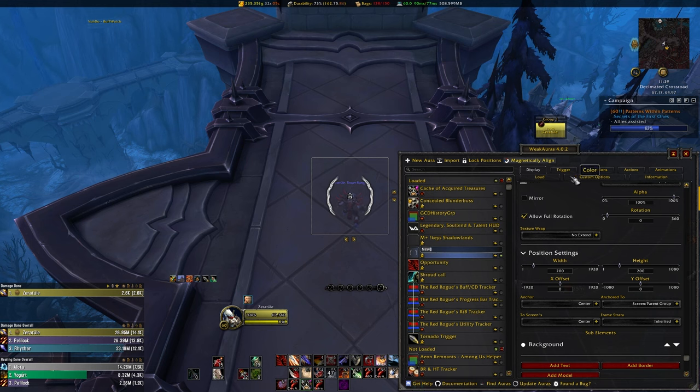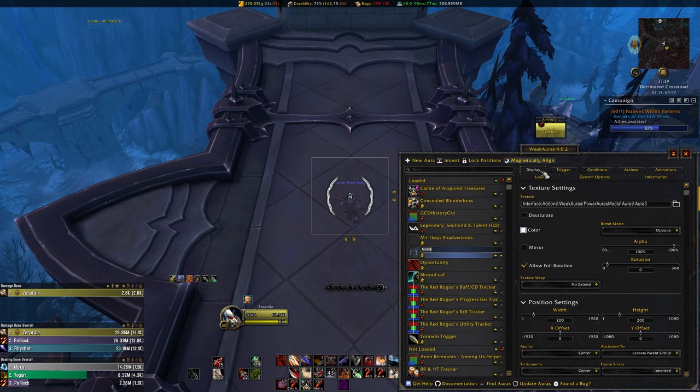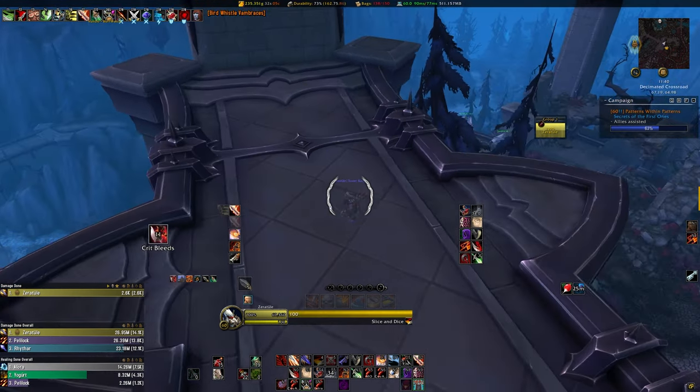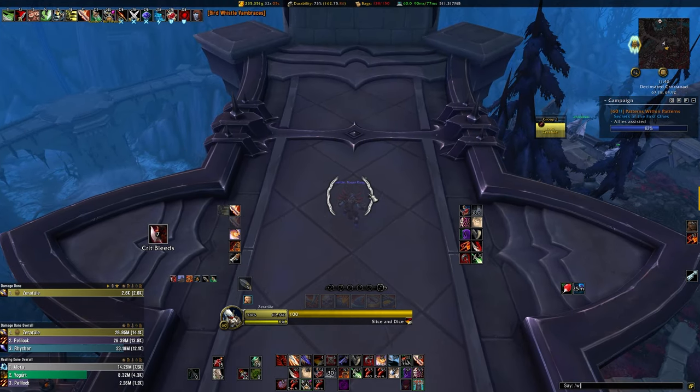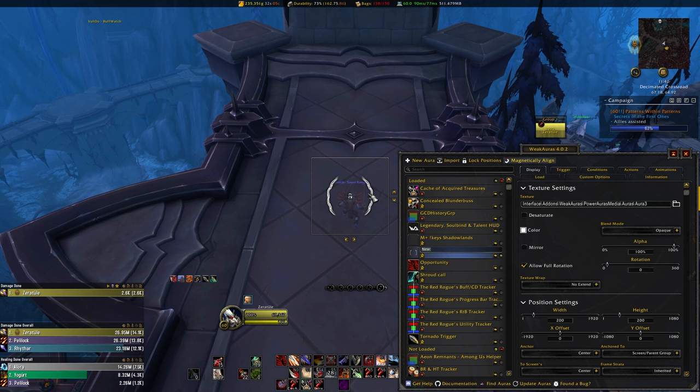There are a bunch of tabs near the top of the weak aura's main UI, and you'll need to click on Display. The first line of text is the texture, which is currently just set to aura 3, which is just a class proc effect that the thing pulled up. If you were to close out of the weak aura now, you would just have this dumb looking JPEG stuck on your screen forever, so we'll need to attach it to our mouse cursor, change its appearance, and maybe add some cool functionality to it.